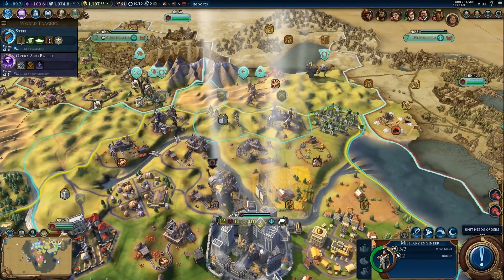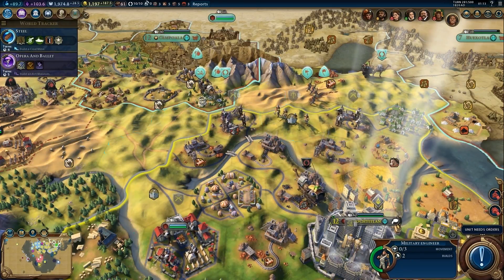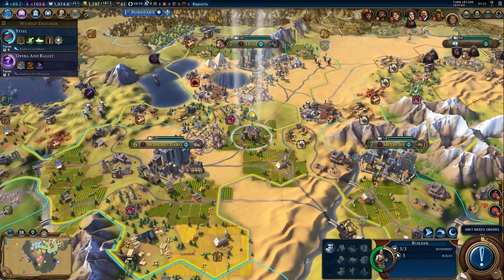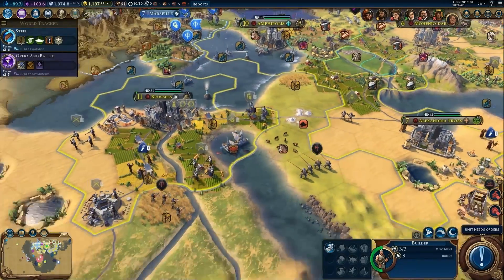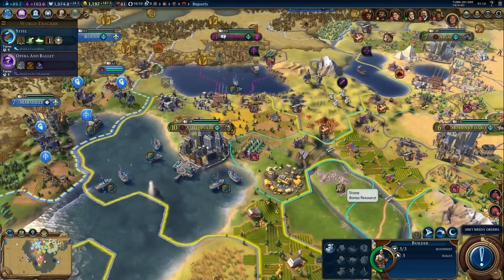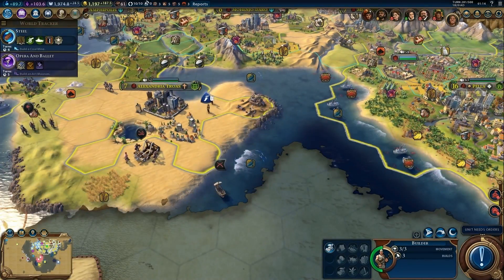I want to build roads toward that area — there's already a road leading to one location so I'll create another road connection here as well. The builder doesn't have much else to do right now. I can't do anything useful for cities down here either since they have everything they need at present, and there's nothing particular to explore in the sea yet.